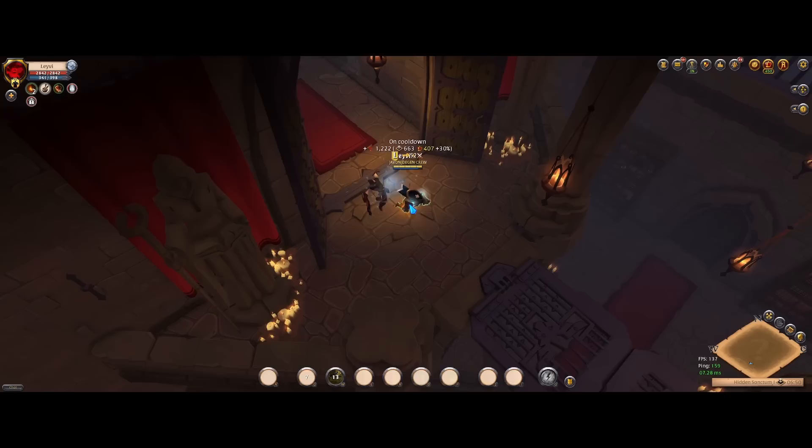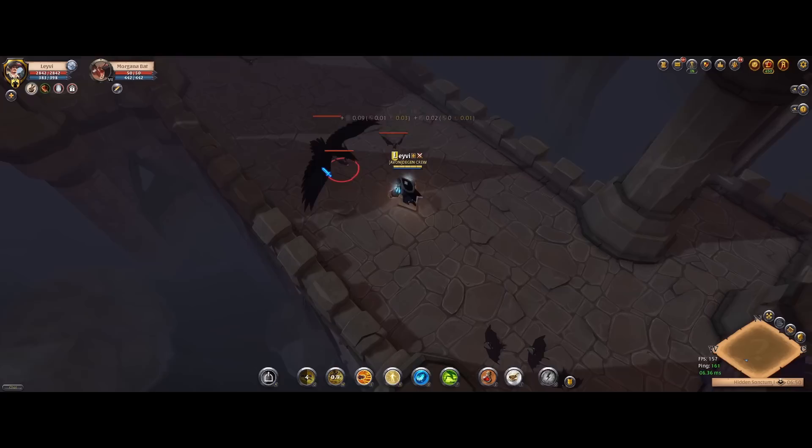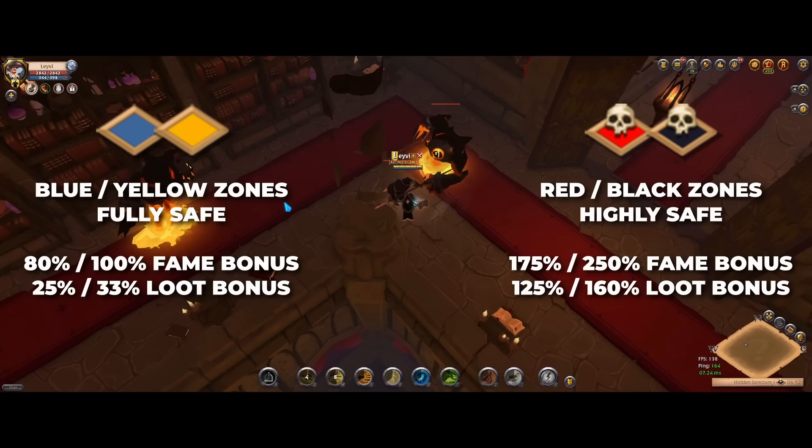The next activity can also be done on the Roads of Avalon but the majority of players do it the good old-fashioned way in either the Royal Continent or the Outlands. The activity is solo dungeons and although it doesn't make for the most silver, fame or loot rewards, it still remains one of the most popular activities thousands of players do on a daily basis. The main advantage of doing solo dungeons is that it's fairly safe when you do them in the blue and yellow zones, but they are also considered highly safe when doing them in the red and black zones.